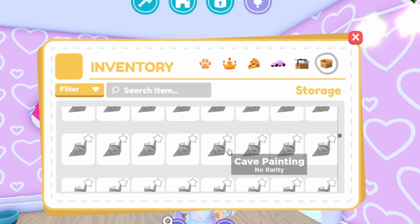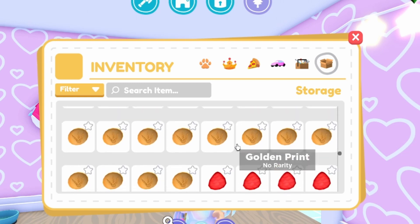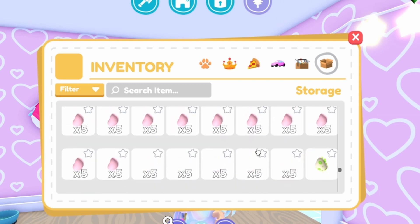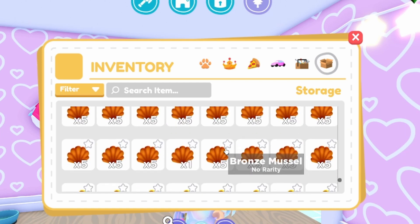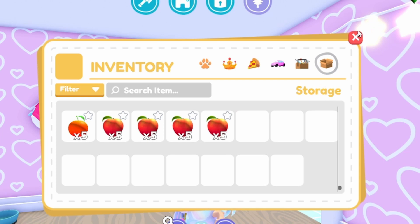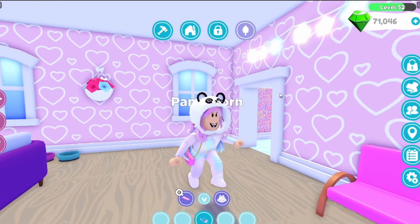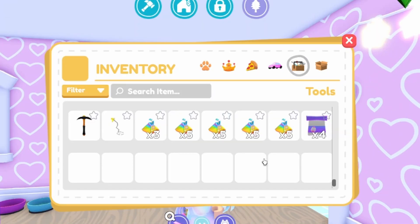Just some random fish, nothing else too cool in the storage section. I should just sell all these. There's still a bunch of artifacts I haven't sold, some fruit, more artifacts, jelly bean seeds, more artifacts, some seashells, more seashells, and some fruit. That's basically it for storage - nothing too cool, but storage is mostly stuff you sell for emeralds and I've just been stocking up over time.